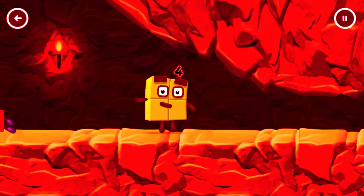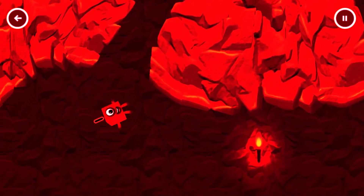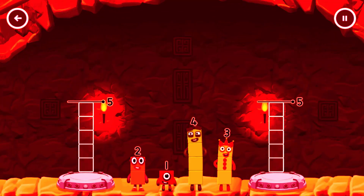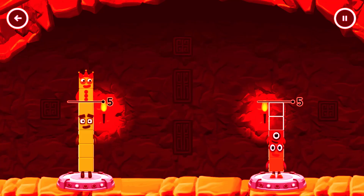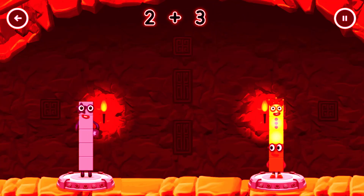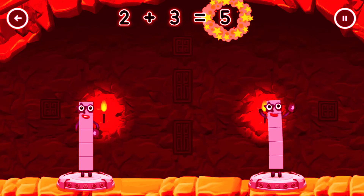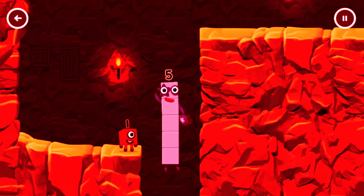I'm not so sure four is going to fit through there. Wee! You made it! Share the number blocks evenly to make two groups of five. 4, 4, 3, 2, 1, 3, 1. That's right! Four plus one equals five. Two plus three equals five. Five equals five. High five! Yes, you got it!